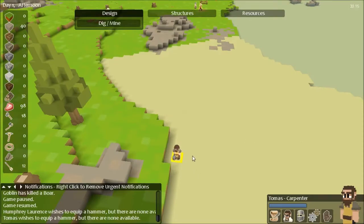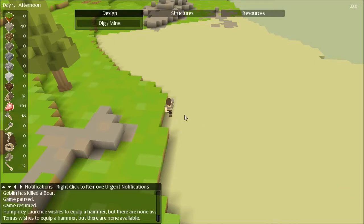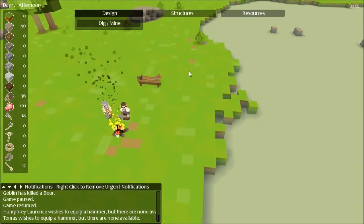Hey everybody, welcome back to another edition of Timber and Stone with JPT. Trying to figure out what Tomas is doing — he's just randomly walking around like he has nothing else to do, just walking down to check out the beach. He should be in the hall while idle.